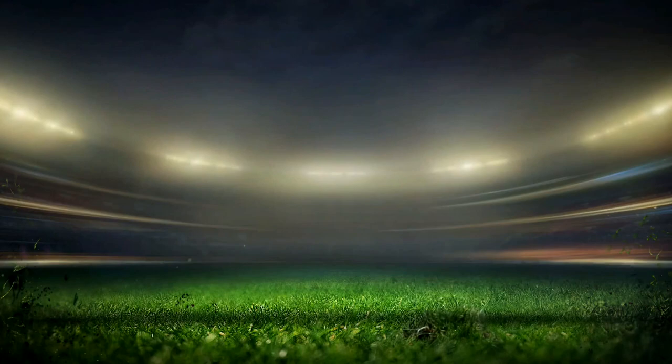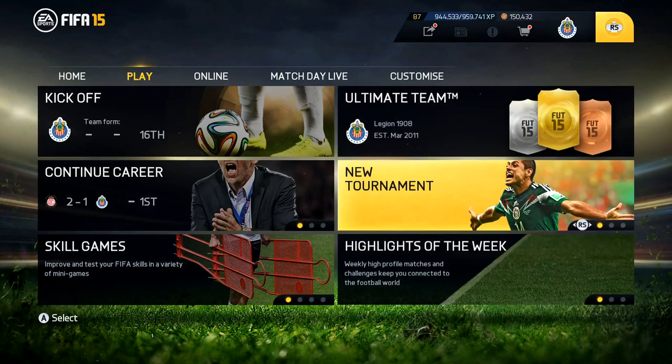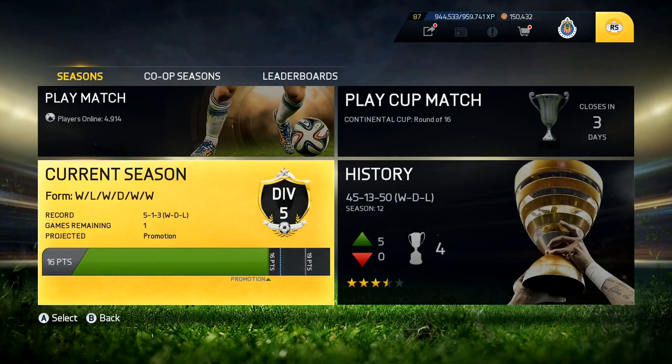I think he's gonna end up at América or Monterrey, one of those teams. Let me show you how to create custom tactics for him. This year custom tactics are kind of different, so you're gonna play online seasons. Go to online seasons and choose custom tactics for every club you're playing. According to division five, I do play sometimes and you can see I have five wins, one loss, three losses - and the reason is these custom tactics.